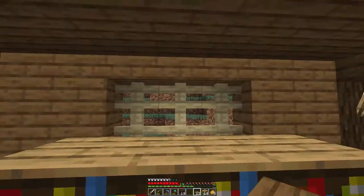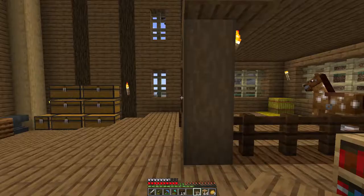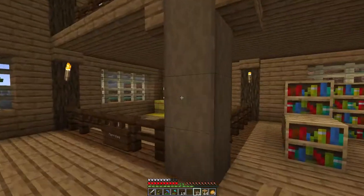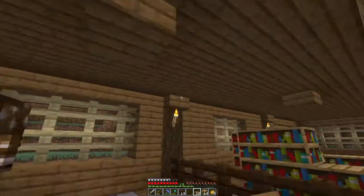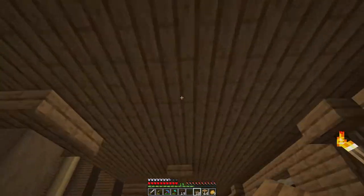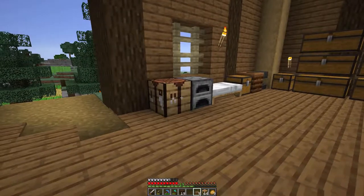I'm thinking if I put a lantern here it would help, but I don't remember how to craft lanterns — it's been a while. Searched the crafting book but it's not in there, so I'll look it up online. I think having some lanterns hanging down would look really, really cool. Quickly looked it up — we need iron nuggets.